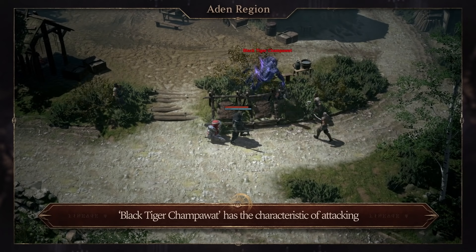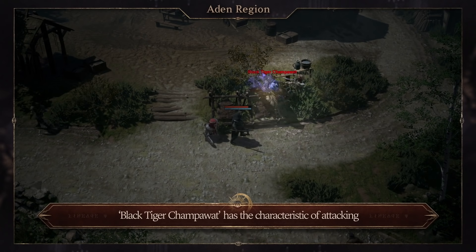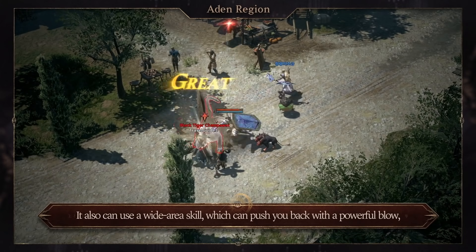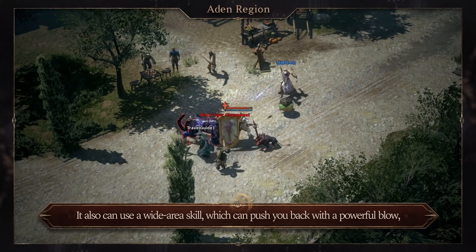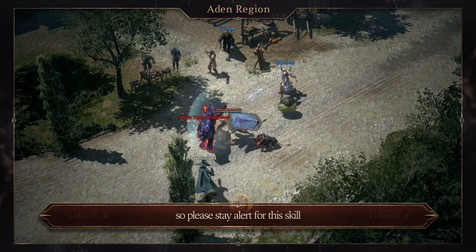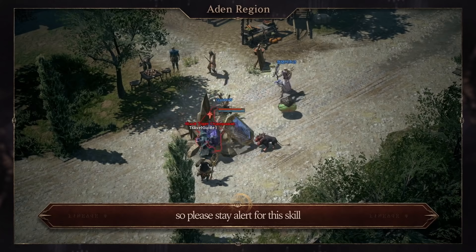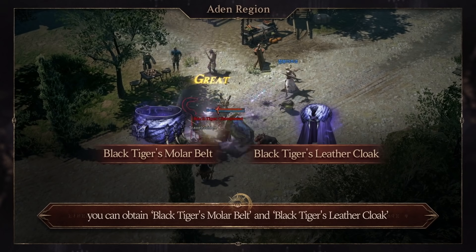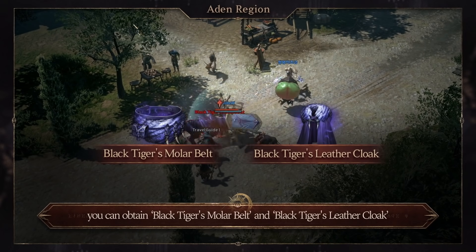Black Tiger Champawat has the characteristics of attacking other common monsters nearby. It can also use a wide area skill which can push you back with a powerful blow, so please stay alert for this skill. When you defeat Champawat, you can obtain Black Tiger's Molar Belt and Black Tiger's Leather Cloak.